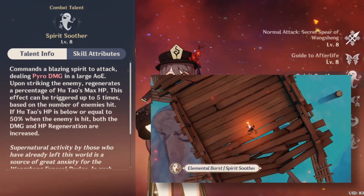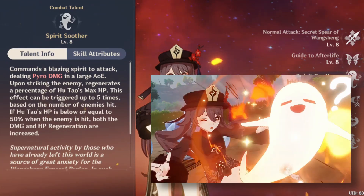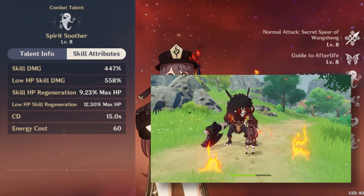Elemental burst: on cast, it will deal an instance of pyro AOE damage. It has a 60 energy cost, so energy recharge problems are something that she won't suffer from.